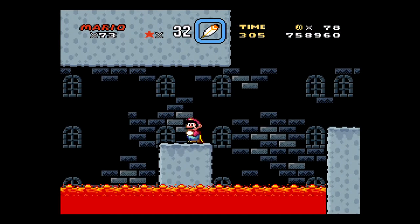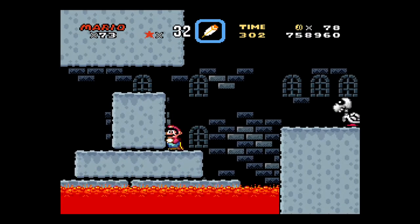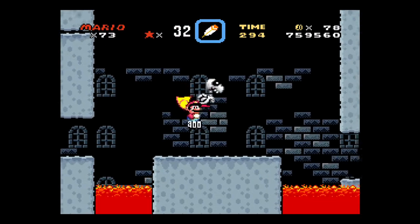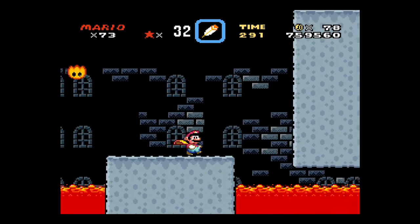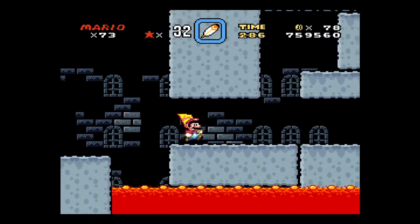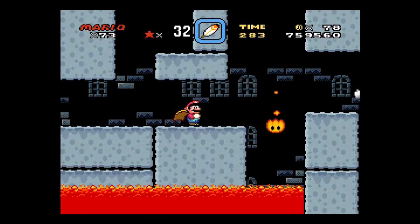And yeah, the stuff just kinda goes up and down, and there's some blank space in here maybe. But yeah, good to have the cape for this part to get rid of those bony, spiny little Koopa Troopas.